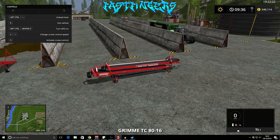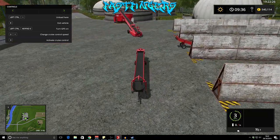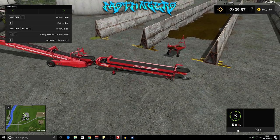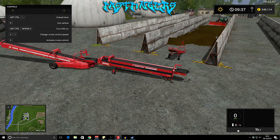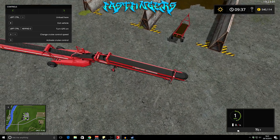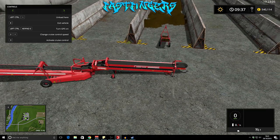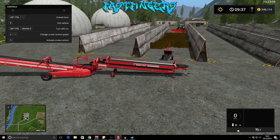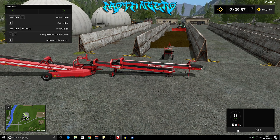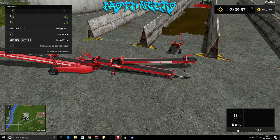You jump in it and steer it into roughly the right position. Left click on your mouse going down will raise it up. If you hold right click and move, it extends out left or right. Left click left and right spins it around. So the controls are: right click to extend sideways, left click to spin and raise.